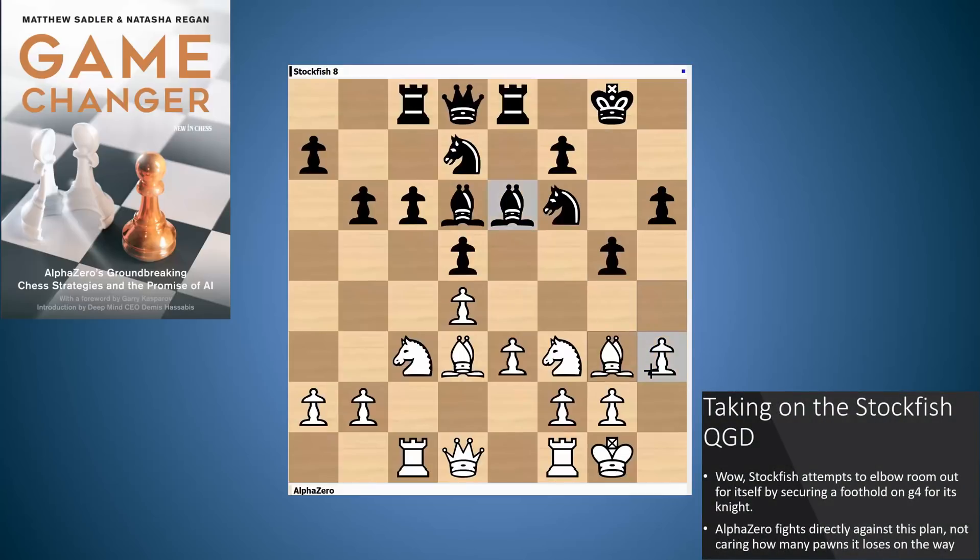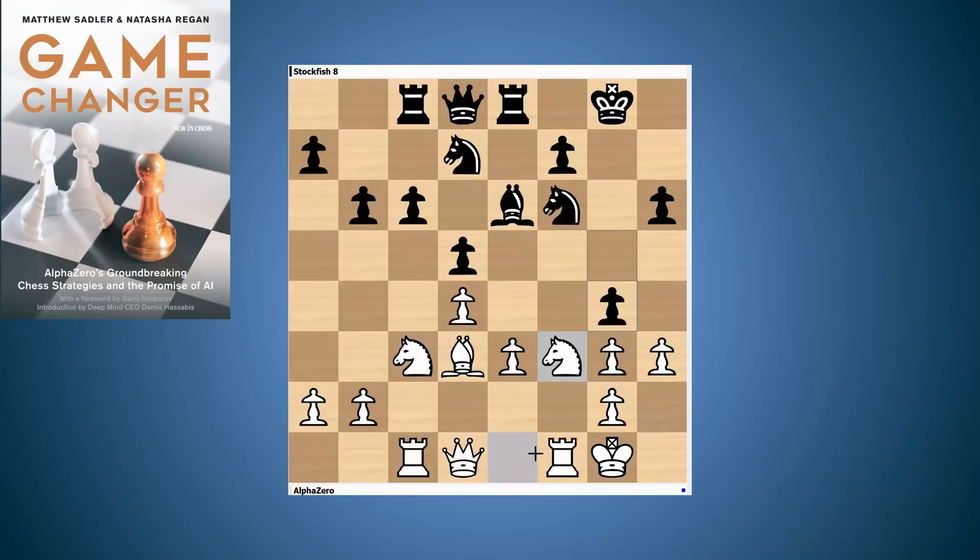So g5 — breaking the pin, but also doubling up White's pawns, and of course opening the f-file against the King. But the follow-up is even more incredible: this move g4, really going for it. It has a very specific purpose: g4 is attempting to get some more room for Black by securing a foothold on g4 for the knight. The idea is that after hxg, Black plays knight takes g4.